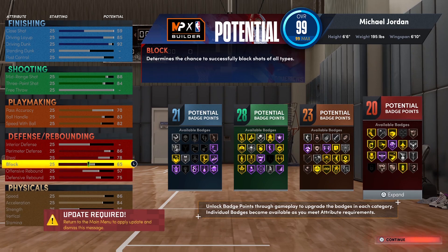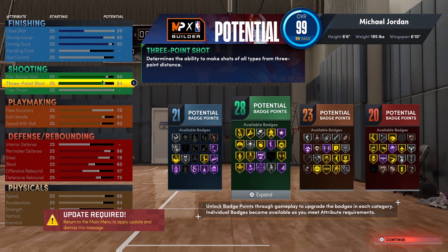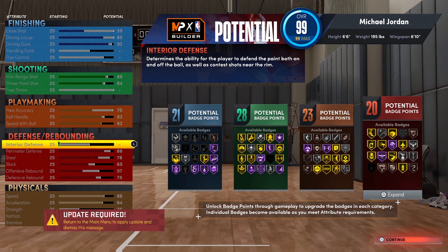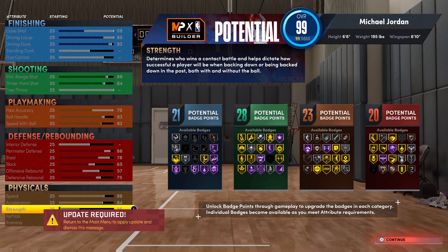In total you finish with 20 defensive badge points: Gold Clamps, Gold Menace, Gold Ankle Braces, Gold Interceptor, Gold Pick Dodger, Gold Tireless Defender, Hall of Fame Off-Ball Pest, Silver Intimidator, and Bronze Chase Down Artist. Playmaking gives 23 badge points: Gold Quick First Step, Gold Tight Handles, Gold Triple Threat, Gold Quick Chain, Gold Handle for Days, Gold Shot Creator, and Hall of Fame Downhill. Shooting nets 28 badge points including Hall of Fame Fade, and finishing gives 21 badge points including Gold Posterizer and Hall of Fame Limitless Takeoff. Total comes to 91 badges, or 96 with Level 39 and the college route.